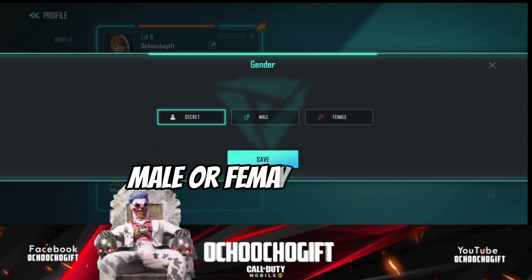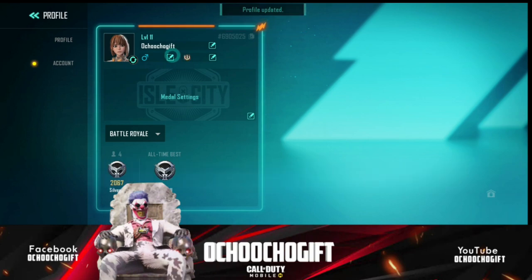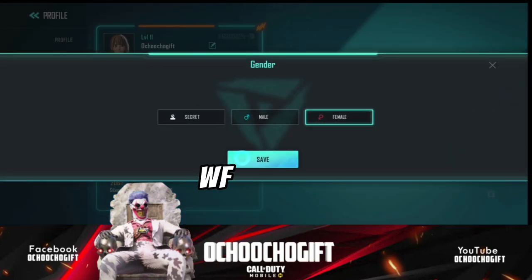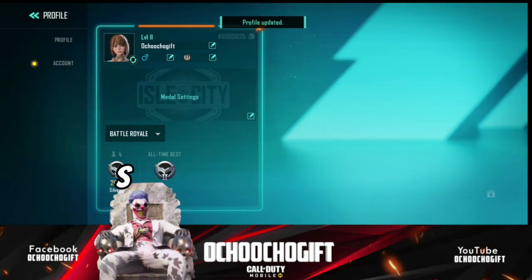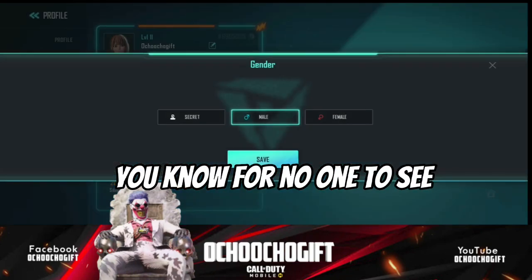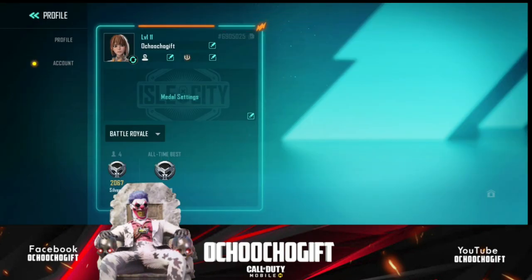If you want to change your gender — I'm set to female but I'm actually male — you can actually change this stuff. Also, if you like, you can make it private. If I don't want it visible, I'll just leave it this way.